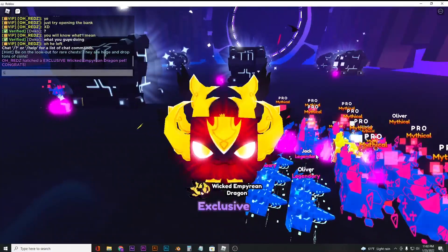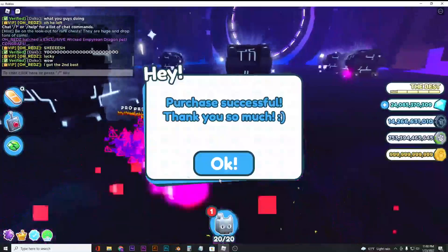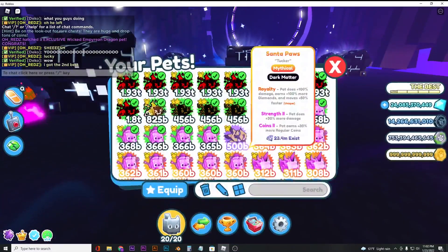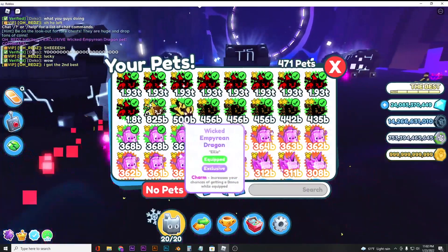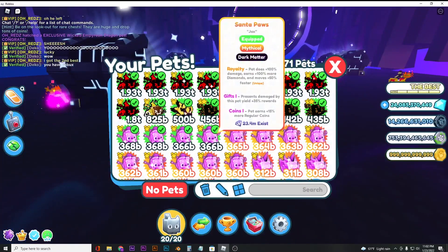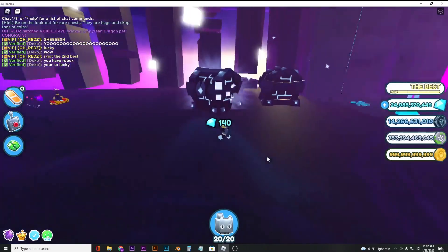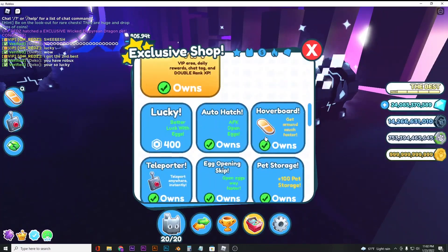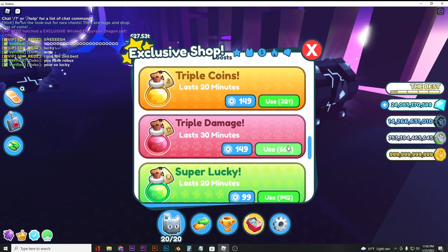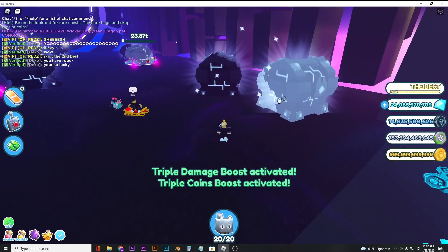Sheesh — oh my god guys, I got the second best in the first try! And yeah, this is actually better than these dark matters and the past ones. Basically what you have to do is turn on your triple damage and triple coins too.